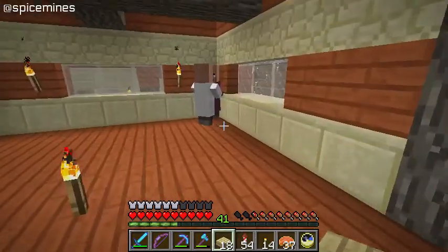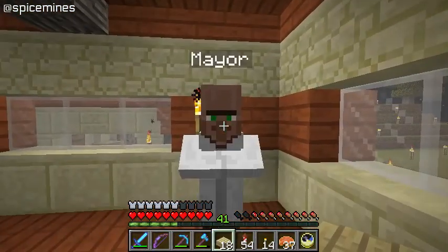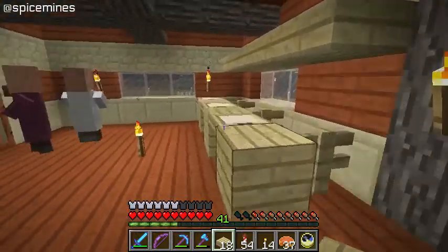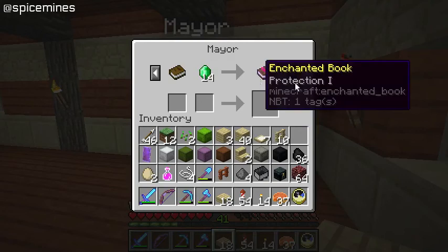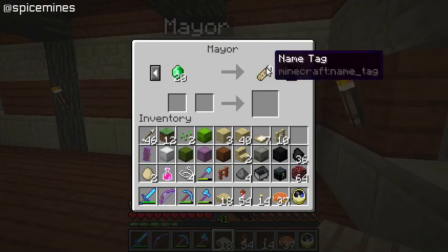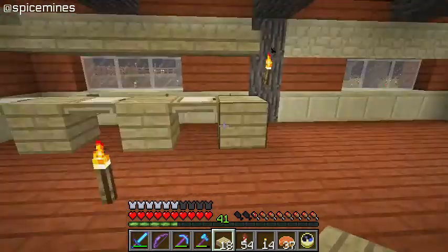This guy right here — I gave him a name tag. He's the mayor. He was the first villager we found in this entire series, back in one of the very early episodes of season one. He's a librarian with a Protection 1 book. He doesn't have great trades — he's got Riptide and Projectile Protection 4, which is incredibly expensive, a decent name tag trade, and a decent glass trade. So he's got two halfway decent trades.